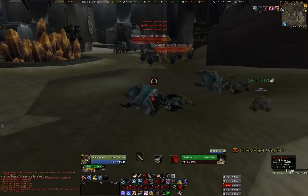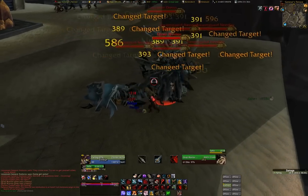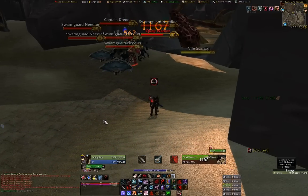I'll show you one more time before I fast forward. Pet standing behind me, I get them on me, I send him into one of the guys in the middle and he thunderclaps. I get ranged and misdirect with the volley. That simple.